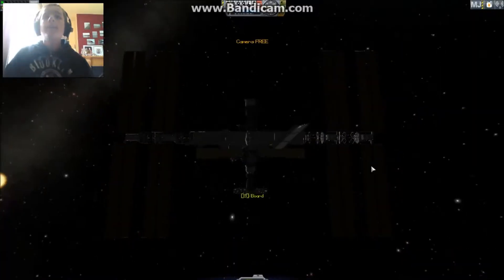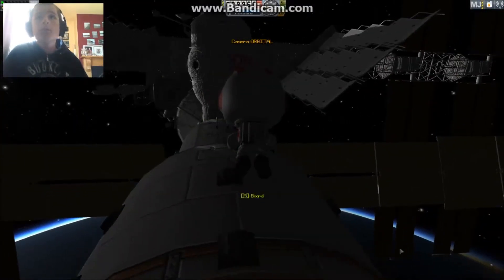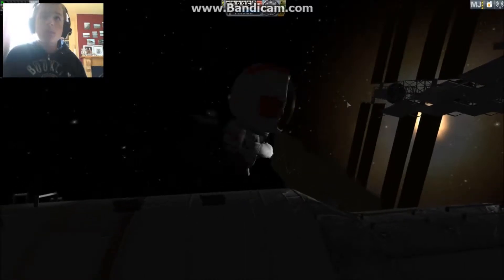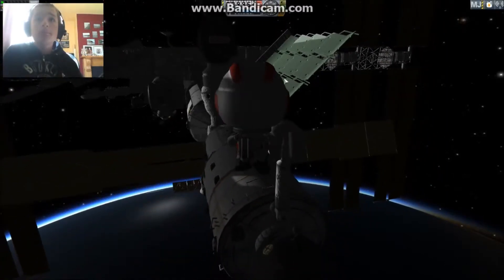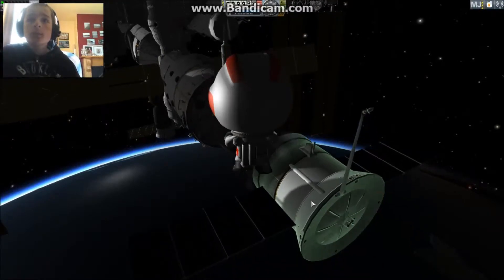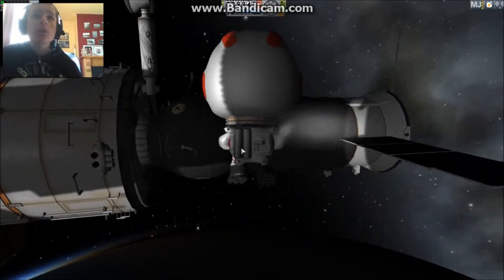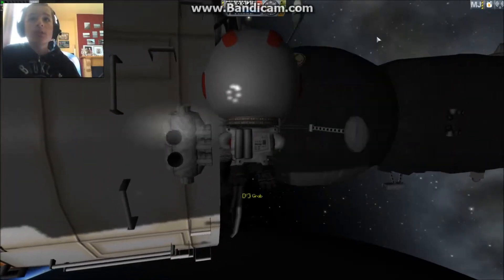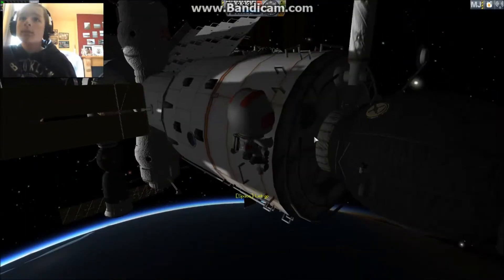Now we have this - see, that's how it's docked there. I mean, this portion of Progress is pressurized. You can secure yourself there. You can see the two engines on Zvezda.